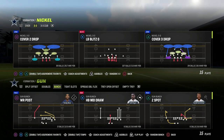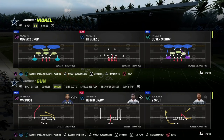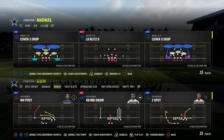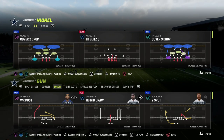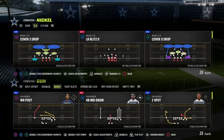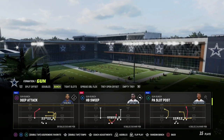In today's video I want to show you one of the most underrated route concepts from the gun bunch formation, and this route concept is going to be really good in Madden 24. I'm in the West Coast Bunch playbook, and I believe this is going to be one of the better playbooks because it has the stock blocking of the tight end and some really critical routes — lots of different types of post routes and corner routes.